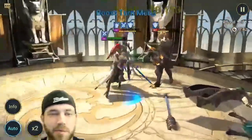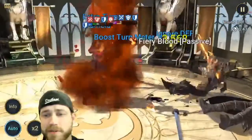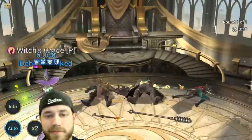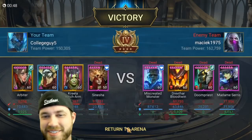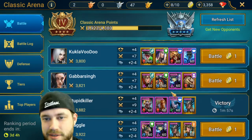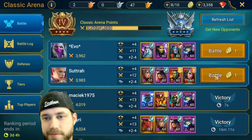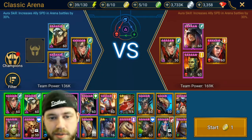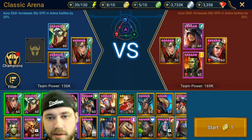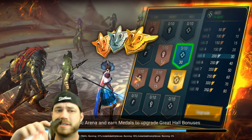Bellower has like no HP, so he just dies. I'm just trying to show you how hard he can hit for PvP. Let's get back to him going first with the stun guy and a debuff guy, then Bellower. I think 70,000 was his most.